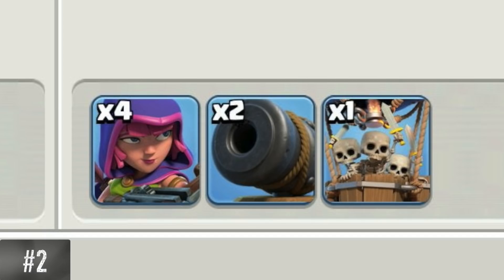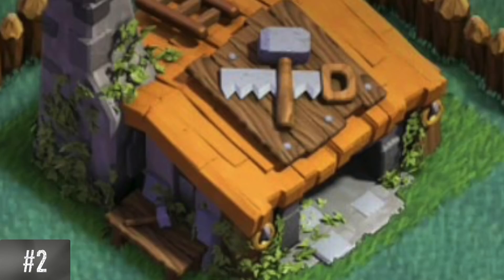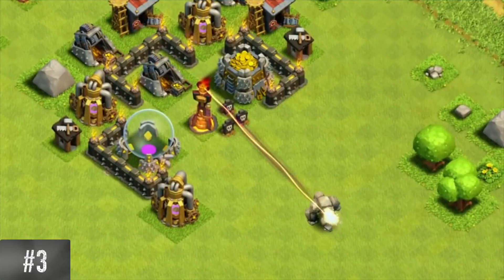Master Jimmy used 4 sneaky archers, 2 cannon carts, and a dropship. Although, it is impossible to unlock both the cannon cart and the dropship because of his builder hall level. When added, the Inferno Tower only had single target mode.